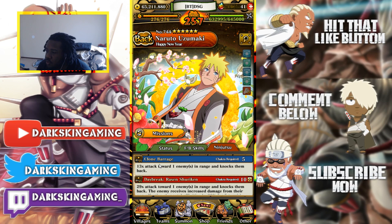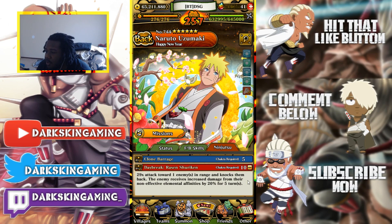His jutsu is a big multiplier — 13 times — but that's because it's attached, so it's low. And his ultimate is 29 times, but it's also attached, which is really low. But the thing that his ultimate gives you is really good.